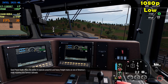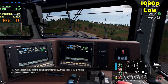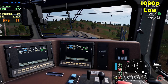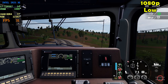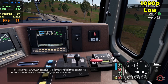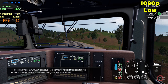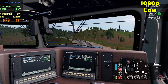Sand Patch Grade offers the ability to operate powerful and heavy freight trains on one of America's most stunning and famous railroads. You are currently riding an AC4400 CW locomotive — these are the workhorses of trains operating over the Sand Patch Grade, with CSX Transportation having more than 600 in its roster.